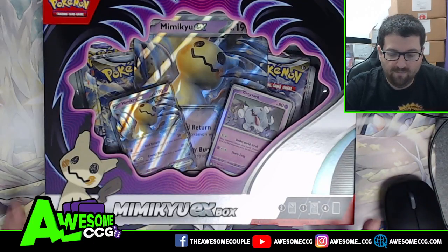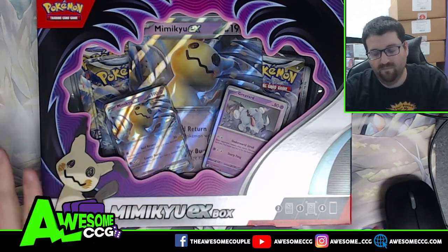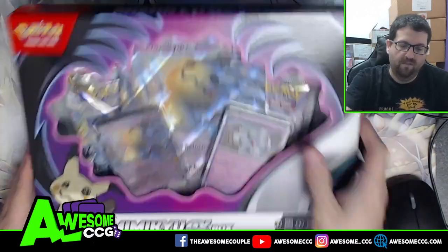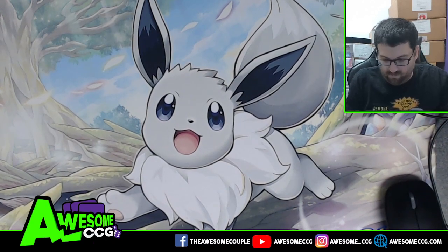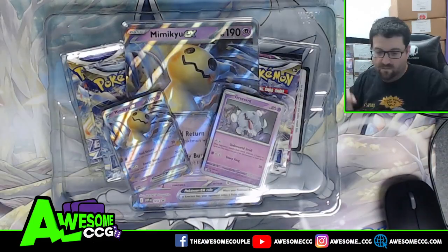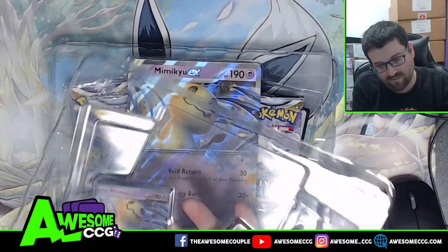What's going on, awesome people — Jamie here bringing you a Mimikyu-ex box opening. This is our first look at the EX cards coming in the new Scarlet and Violet packs arriving this month. The packs in this box are still Sword and Shield, but at least we get to see the new promo — the new silver border on the Mimikyu card as a promo.